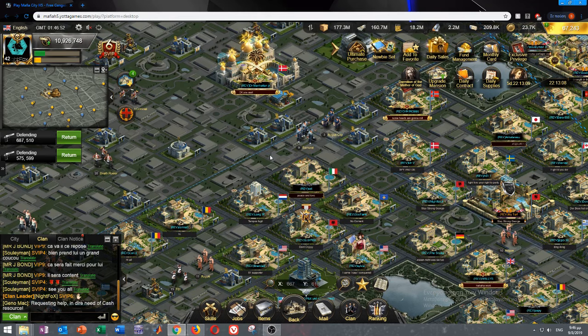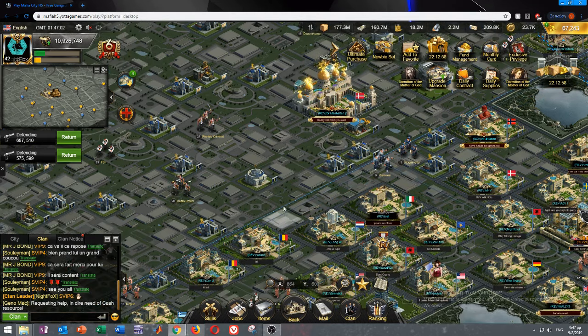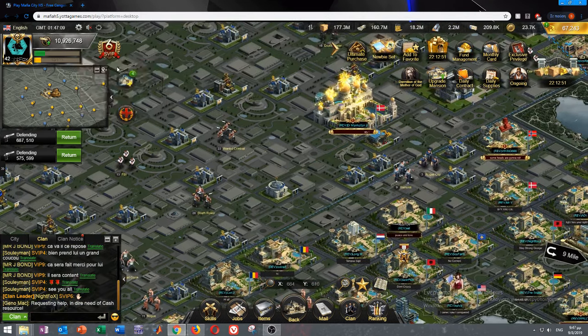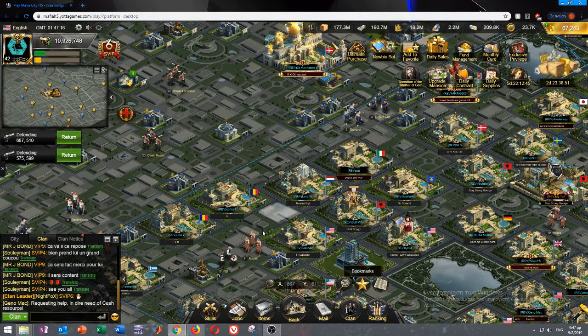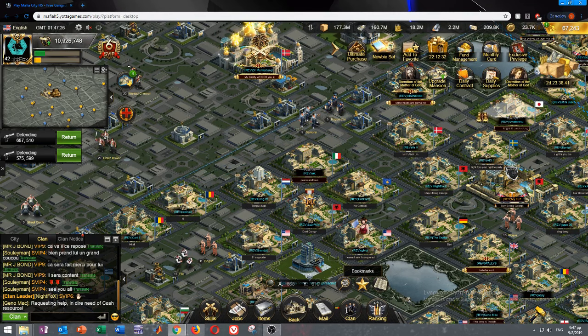Two great examples of players who spend zero money but do very well are Suleiman and Corey. Corey plays maybe 5-6 hours a day, uses all her energy, attacks everything she can for XP and cash. She was one of the newest players in our city when she joined at my level 21-22, and she's already level 24.